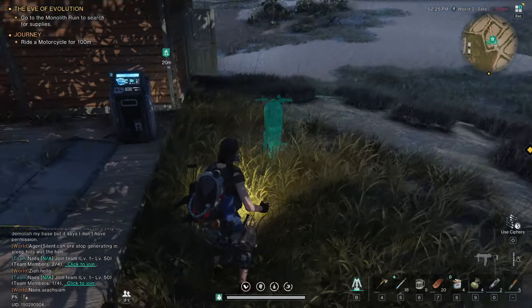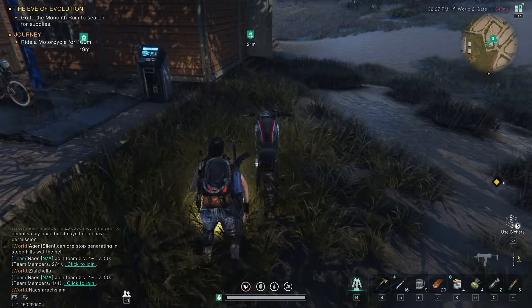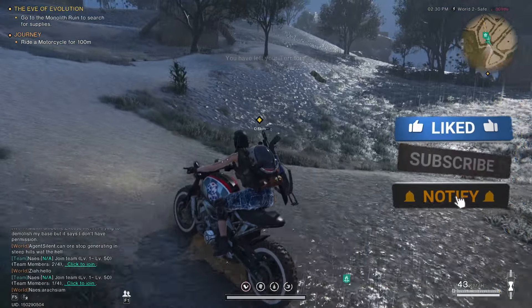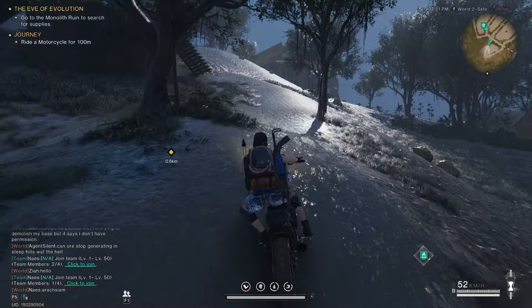Now press the G button to spawn your motorcycle and ride! If you want to see more video tutorials from Once Human, don't forget to subscribe to this channel and ring that bell. Thank you survivors, farewell!